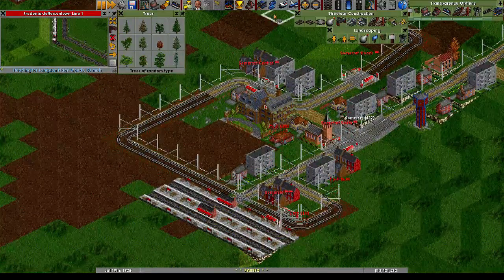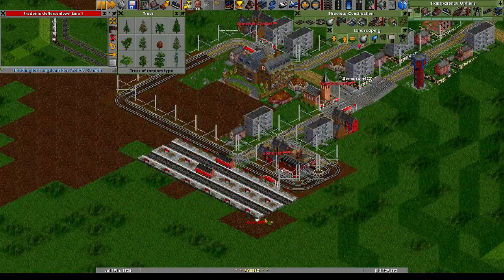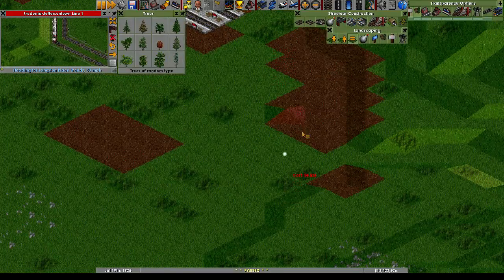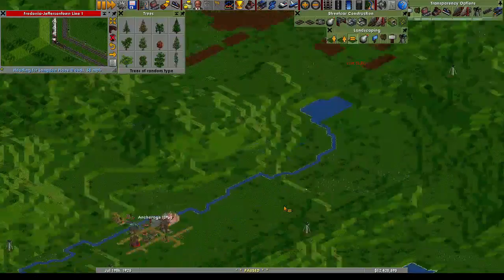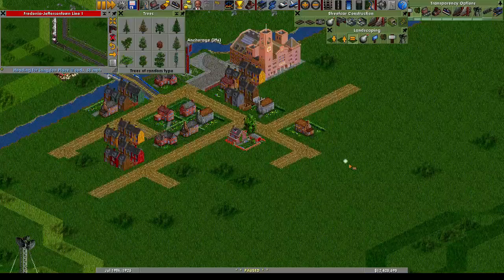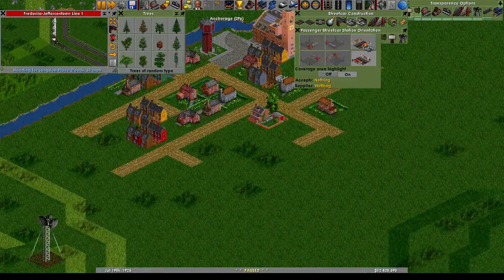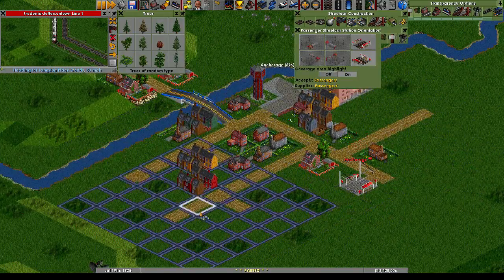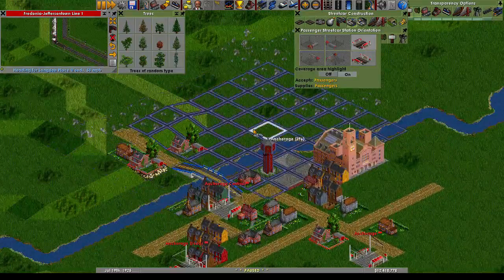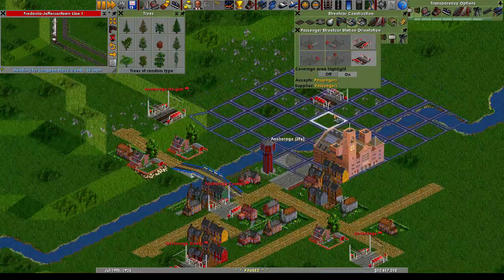We actually want to come around here. There we go. And our deco, to give ourselves just a bit of room here. And then let's get our station in Anchorage. I think we'll have to come around this side - this side is just going to be a little bit too cozy for my taste. We'll go ahead and come around to this side of town.